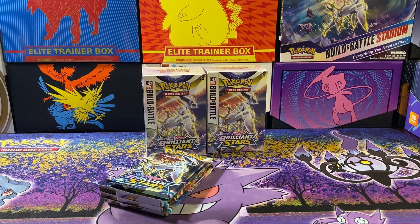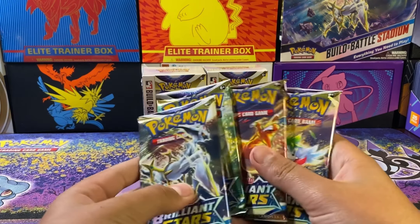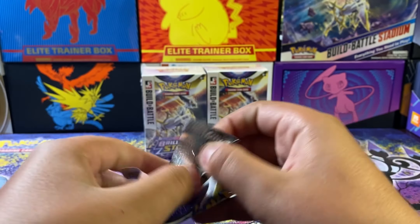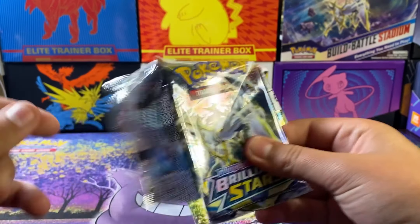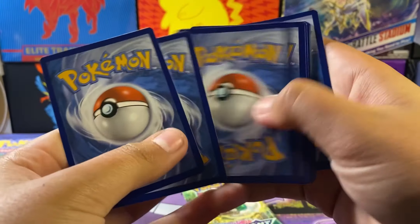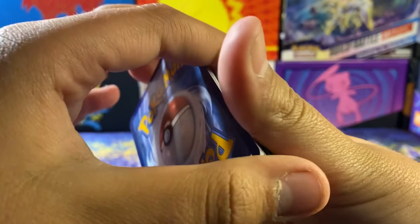We're going to open up the whole thing — 12 packs basically. Hope you guys enjoy this opening; if you do, smash the like button and share it out. Showing the code card first — the first code of the box, also the black border code card.